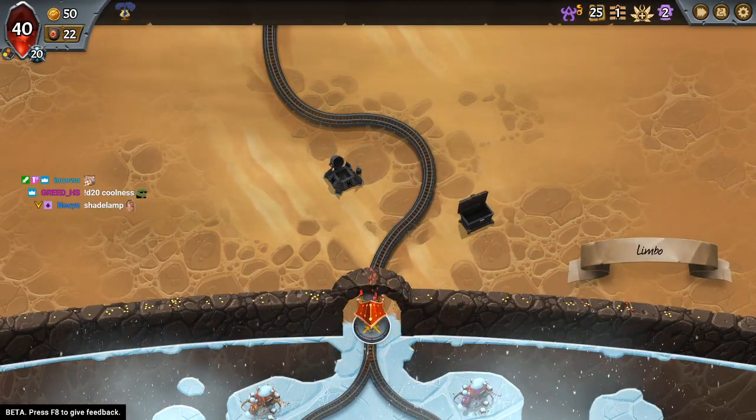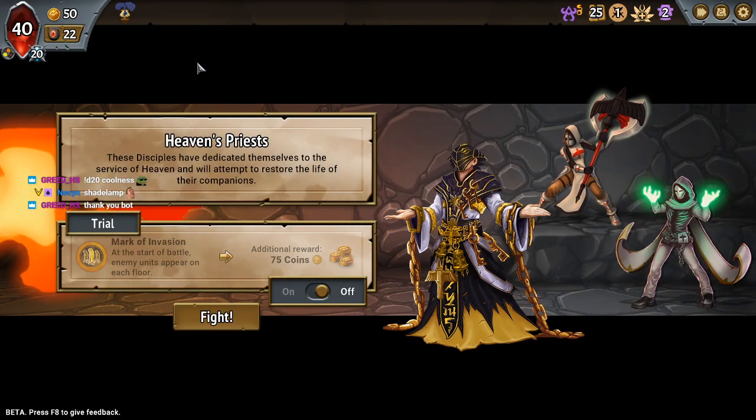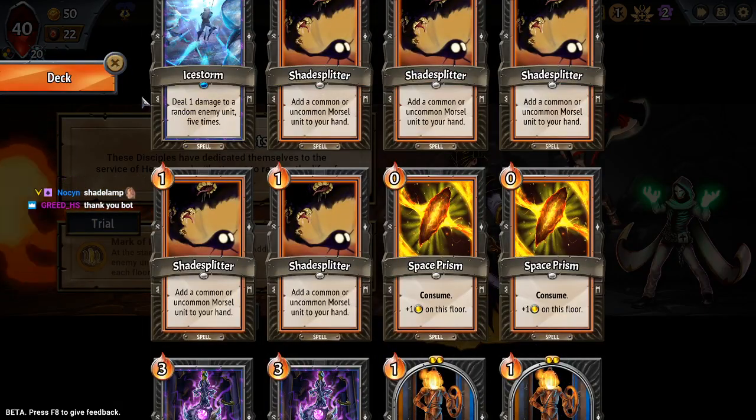Coolness of 13 — slightly above average. Mark of Invasion. This kills Tethys and is bad, unless I draw Ice Storm.